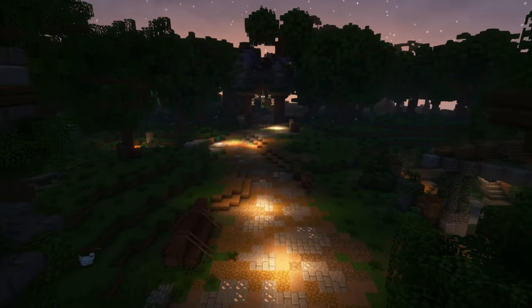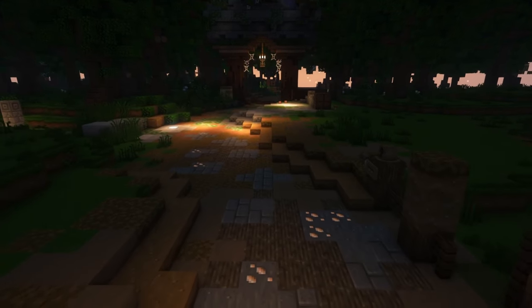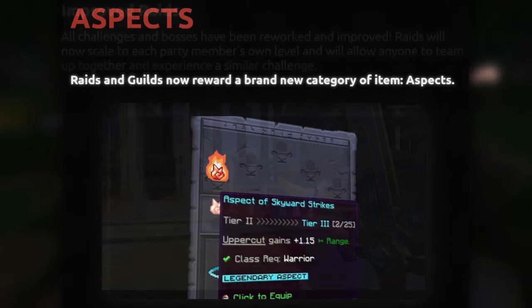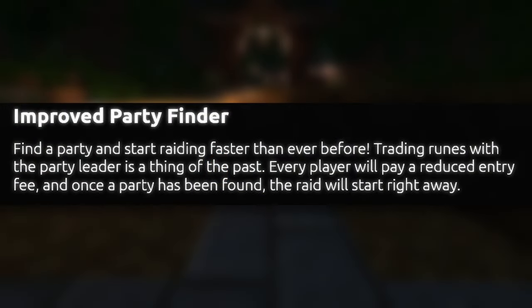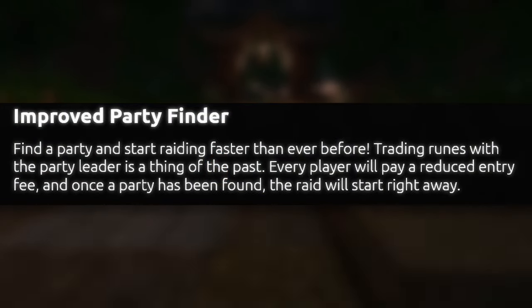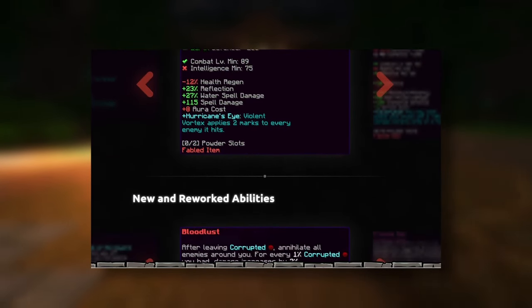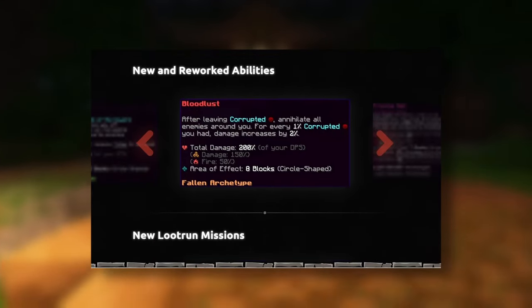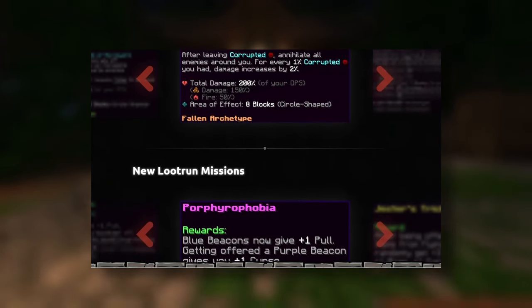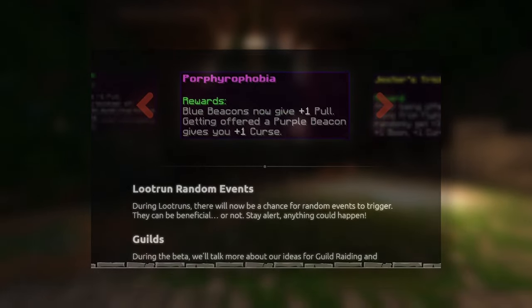Before anyone gets mad — yes, I know there are a few things I didn't get to, like raids and aspects, but I'll try them in another video. Quickly, I have to mention there was a revamp of the party finder, a whole bunch of new major IDs were added to the game, some abilities were reworked for class archetypes, and loot running now has new missions and apparently random events happen. I don't really delve into that side of the game, but there's the info if you wanted it.